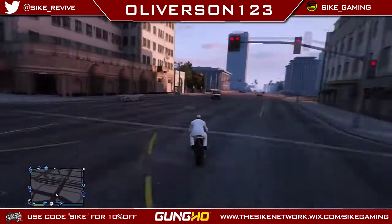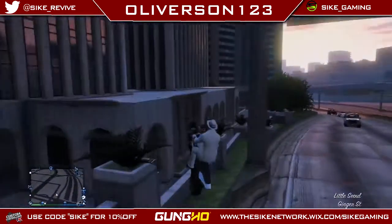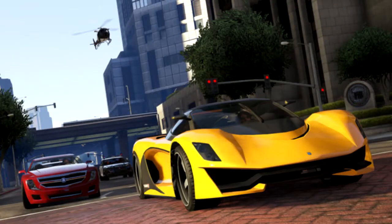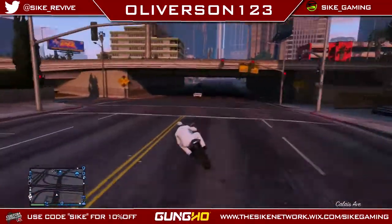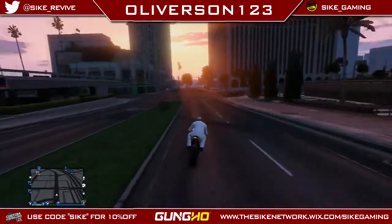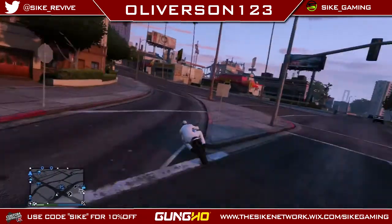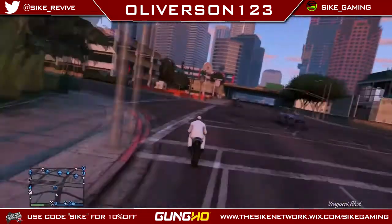Next we have three brand spanking new cars: we have the Albany Alpha, the Dinka Jester, and the Grotti Turismo R. There's a picture up on the screen and they look really nice. You can see the Turismo R and the Alpha escaping from the police downtown through Los Santos. I really want that Turismo R because it looks like the Cheetah but a lot cooler, and I'll probably end up getting the Alpha too. I'll be putting videos up next week to show you these new cars and planes in depth.